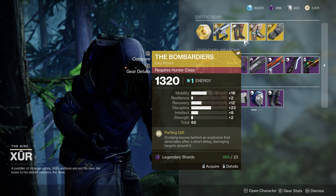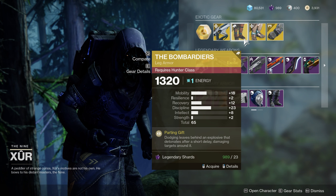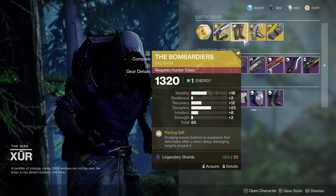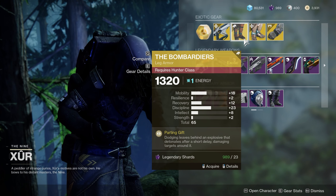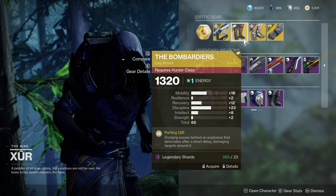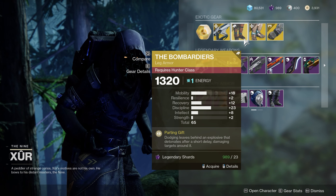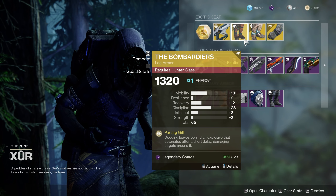The Hunter exotic armor this week is the Bombardiers. These just got a buff with Season of the Lost. Now the bomb that you leave behind whenever you dodge has a different effect depending on your subclass. The roll here is actually really solid. You have 23 Discipline, which is going to help you get your grenade back faster. You have 12 Recovery, which is important for all three classes because it's tied to how fast you heal. This is an exotic that's focused on dodging, and the mobility here is 18. Mobility is tied to the Hunter Dodge cooldown, so it's nice to have a high stat when it pertains to the ability of the exotic.